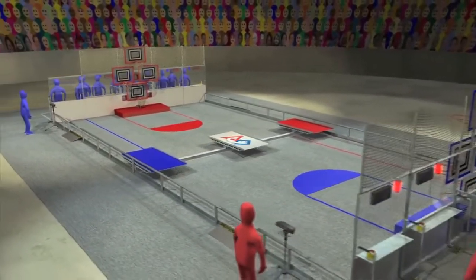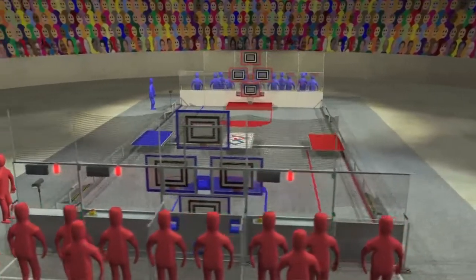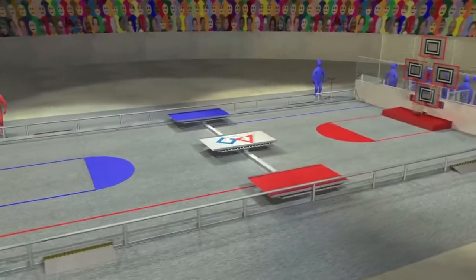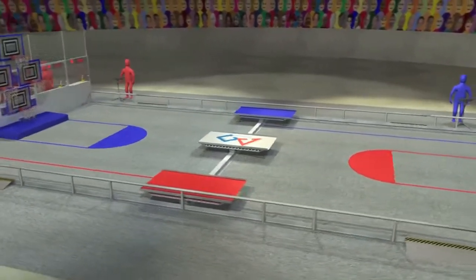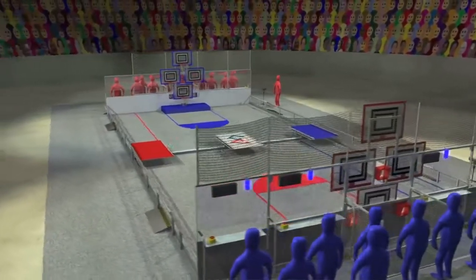Rebound Rumble is played on a 27 by 54 foot court. Alliances of three teams each operate their robots from behind alliance walls at the ends of the court. Four scoring hoops are located in each alliance wall, positioned at three different heights.